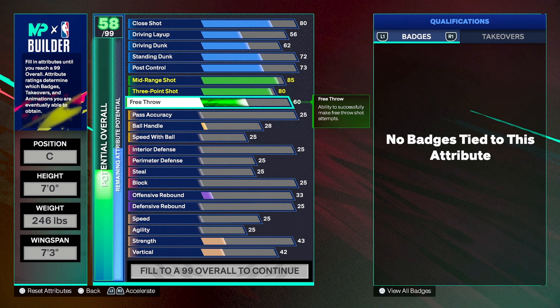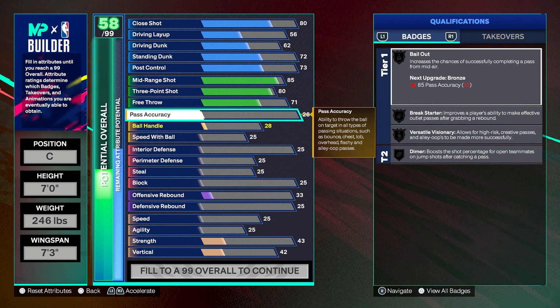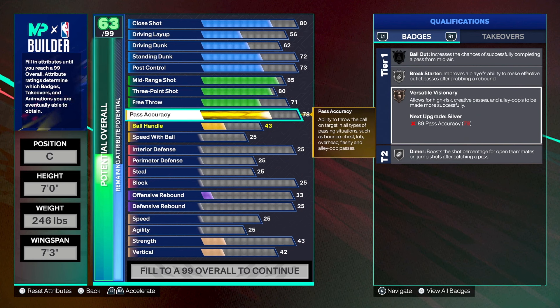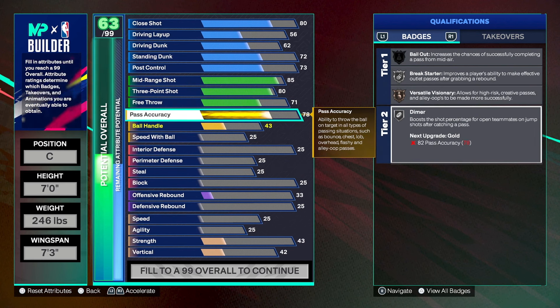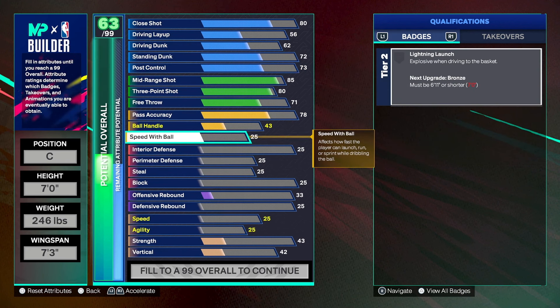Free throw we went with a 71 since we'll be using this at the rec. Pass accuracy going with a 78 — that's the bare minimum for me; you still get break starter, versatile visionary, and dimer on silver. Ball handle is going to be a 43, and speed with ball is a 30.